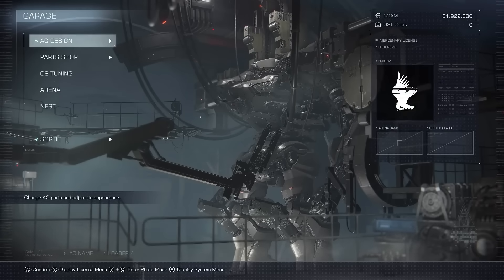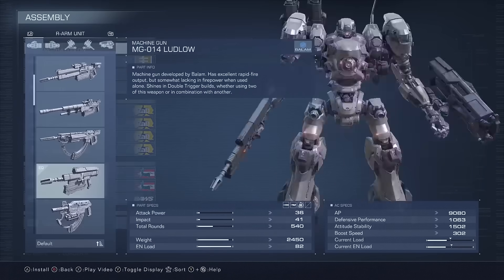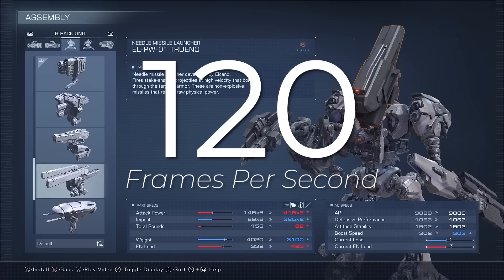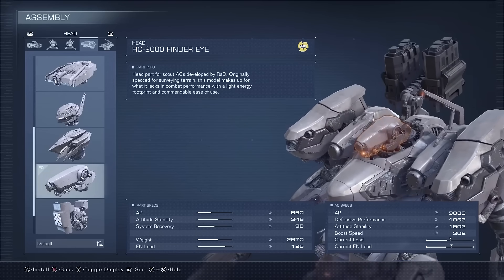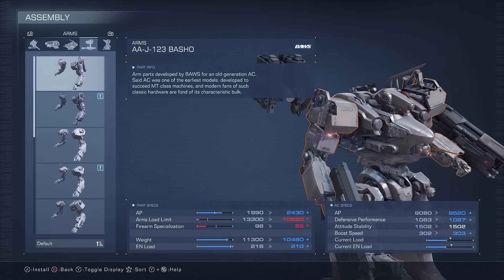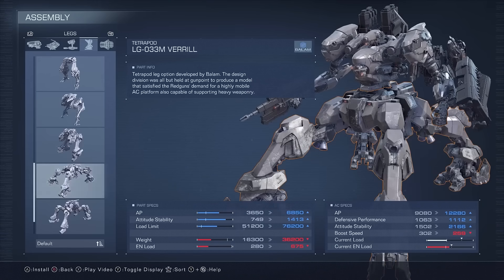Among the improvements Armored Core 6 is making, one is a first for any FromSoftware game: you'll now have the option, at least on PC, to play in 120 FPS. In a game that moves this fast, that's going to be one heck of an experience. While it may not seem like the biggest deal, it indicates a significant technical step forward for FromSoftware. It remains to be seen if this option will come to console, but the recommended PC specs are coming out pretty soon, so you'll be able to see what it takes to run the game at maximum capacity.